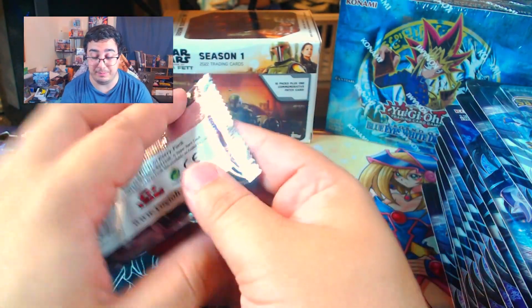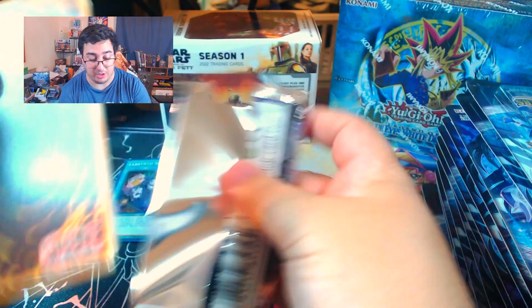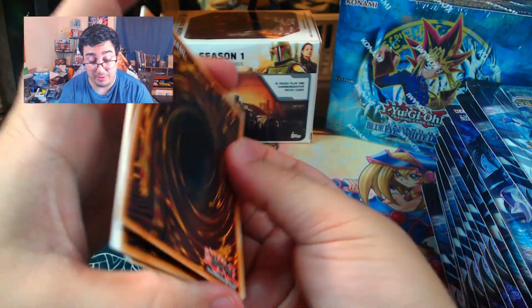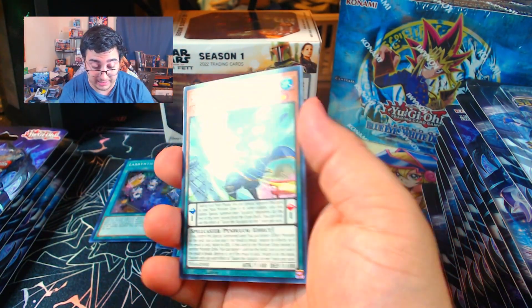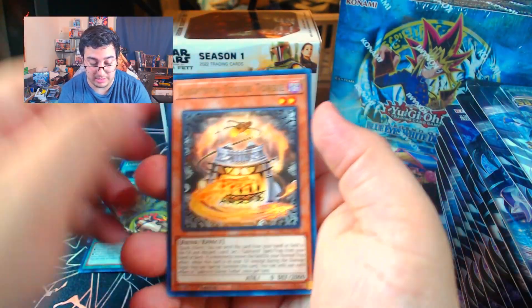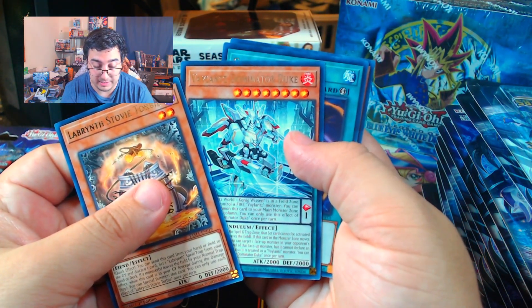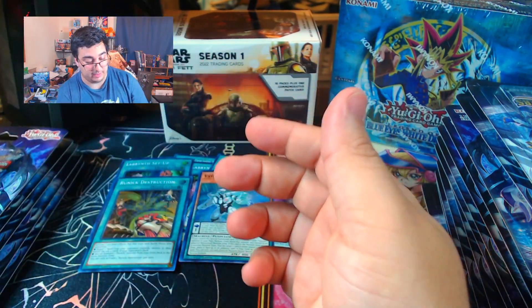As you see in the background, we do have a Blue Eyes 25th Anniversary box. We will be opening that up this week on the channel — that will be our Thursday opening with a giveaway, so make sure you stay in touch for that. We got a Scion the Valiant Archer, Valiant Mad Marquis, Runic Destruction, Labyrinth Stovey Torby, Valiance Dominator Duke, Cosmic Cyclone, and Lilith Lady of Lament.